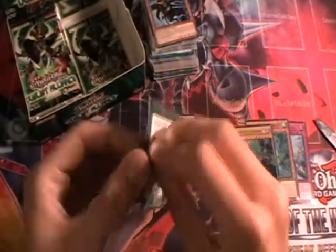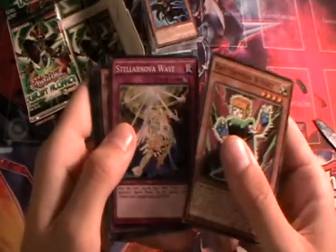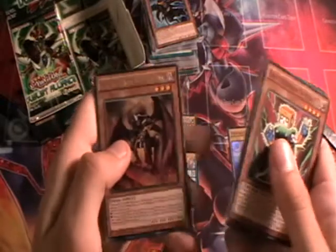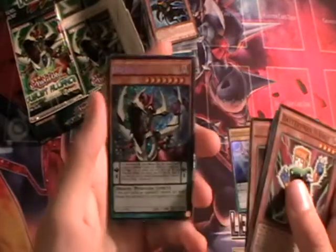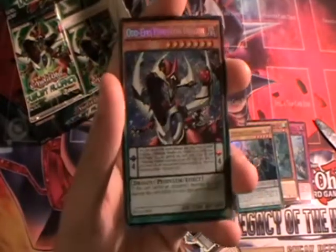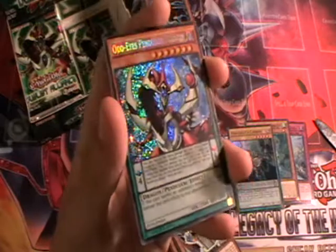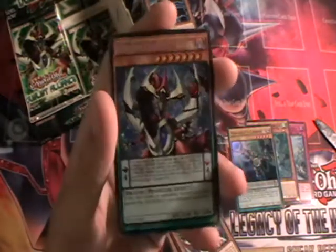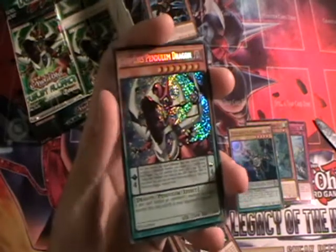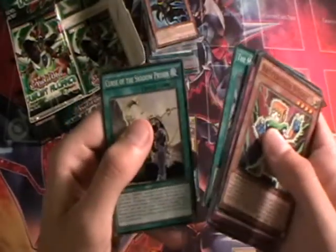There are two packs left for this half. Battery Man 9V — very good to see some support for Battery Man — Satellite Nova Wave, Artifact Lancia, Cloud Castle. We have Scarm again, Male Branch of the Burning Abyss. And we have a Secret Rare: Odd-Eyes Pendulum Dragon! This is one of the best Pendulum cards we could have got — it allows you to search any Pendulum monster and has a very good monster effect. One of the best cards you can get from the set, as you can tell from the Secret Rare rarity. So I'll put that with the holos. And then Battleguard Howling, Monarch Stormforth, and Curse of the Shadow Prison.